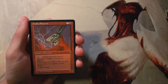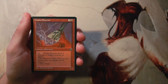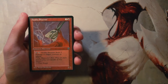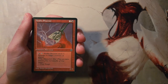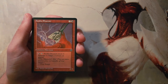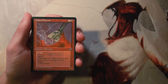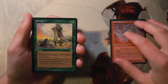Our first card is Anaba Shaman. It's a 2/2 for three and a red — you can pay a red and tap it and it deals one damage to target creature or player. I actually like this card; it's not terrible. It is fairly slow — at four mana you're playing a 2/2 that only pings stuff and you have to pay mana to do that. But creatures were devalued around this time, so honestly this is probably not as bad as it seems nowadays. It can pick off some early game stuff.